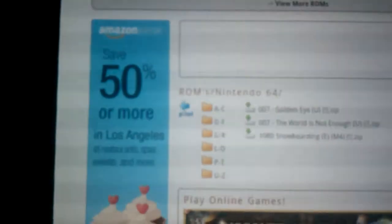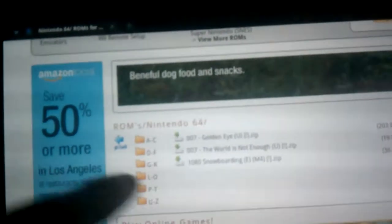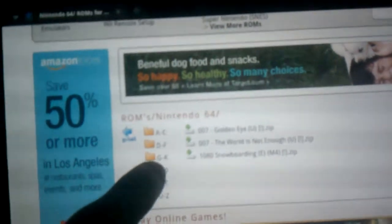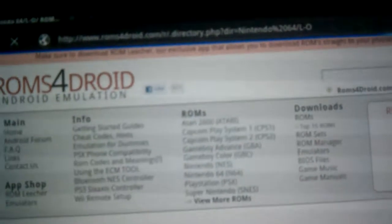So it says ROMs for Nintendo 64. These are the ones that start with zeros or numbers. You've got GoldenEye, 1080 Snowboarding — the whole list is here. For example, if you wanted Mario Kart or something Mario-related, you would click the M section. Wait for it to load. So you've got a list of every game.